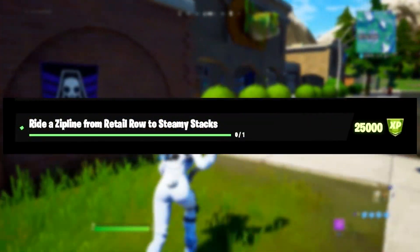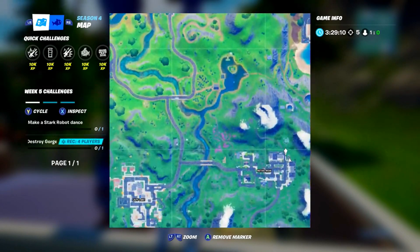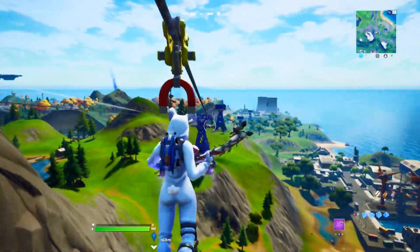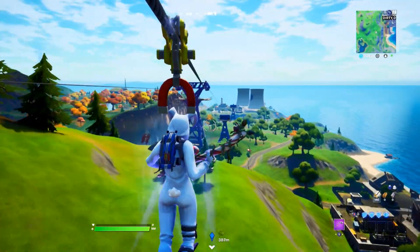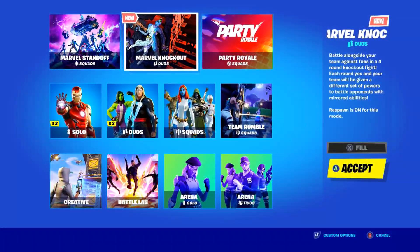For our sixth challenge of Week 6, ride a zipline from Retail Row to Steamy Stacks. This is the exact location you need to go to start this challenge at Retail Row. All you need to do is keep jumping on the ziplines — after it kicks you off, hop back onto it — and it should complete your challenge.